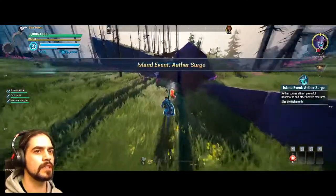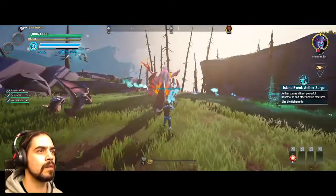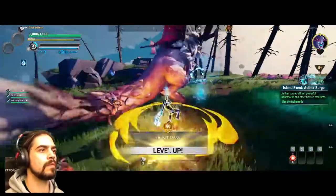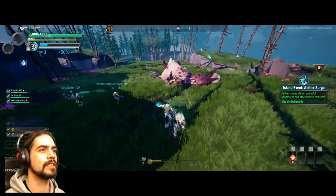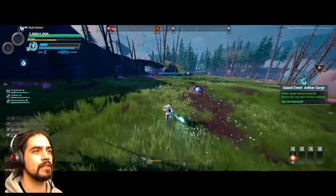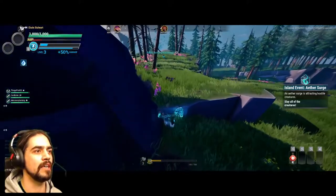There's a little red thing — island event: aether surge, slay behemoth. Get him with it! Did he die? Yeah, he's dead. Well, shit. I keep getting caught up messing with other stuff — I'm not just sprinting to the next boss after each kill.